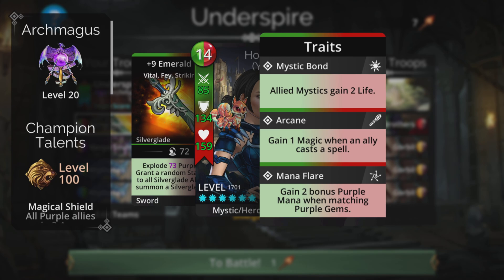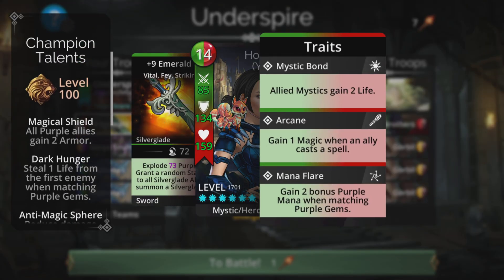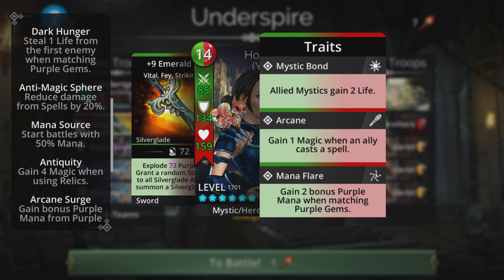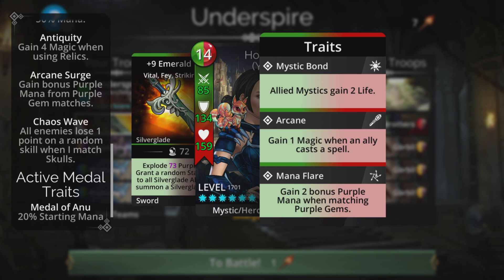We'll be in Arc Majors for this — gain one magic when an ally casts a spell, which would be useful if you're a newer player. To explode more purple gems, gain two bonus purple when matching purple as well, fast-tracking Vanya ready to cast. We can have traits like Magical Shield, Dark Hunger, Anti-Magic Sphere, Mana Source, start battles with 50 mana, Arcane Surge — even more purple — and Chaos Wave.